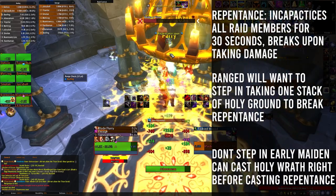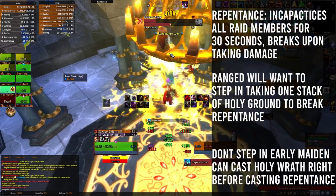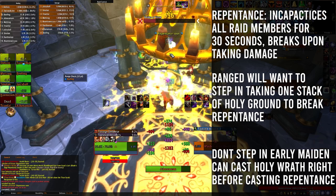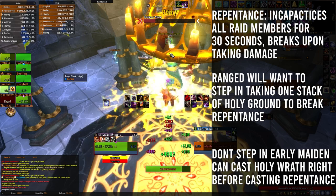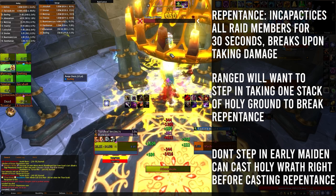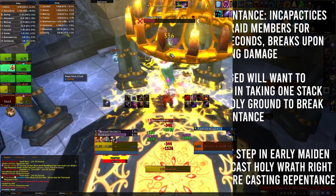Maiden will then use Repentance. Before Repentance goes off, all ranged DPS that are not affected by Holy Ground will need to step in and take one stack of Holy Ground to break the CC. It is important not to step in too early, as she will sometimes cast Holy Wrath within a second before she casts Repentance, capable of wiping the entire raid.